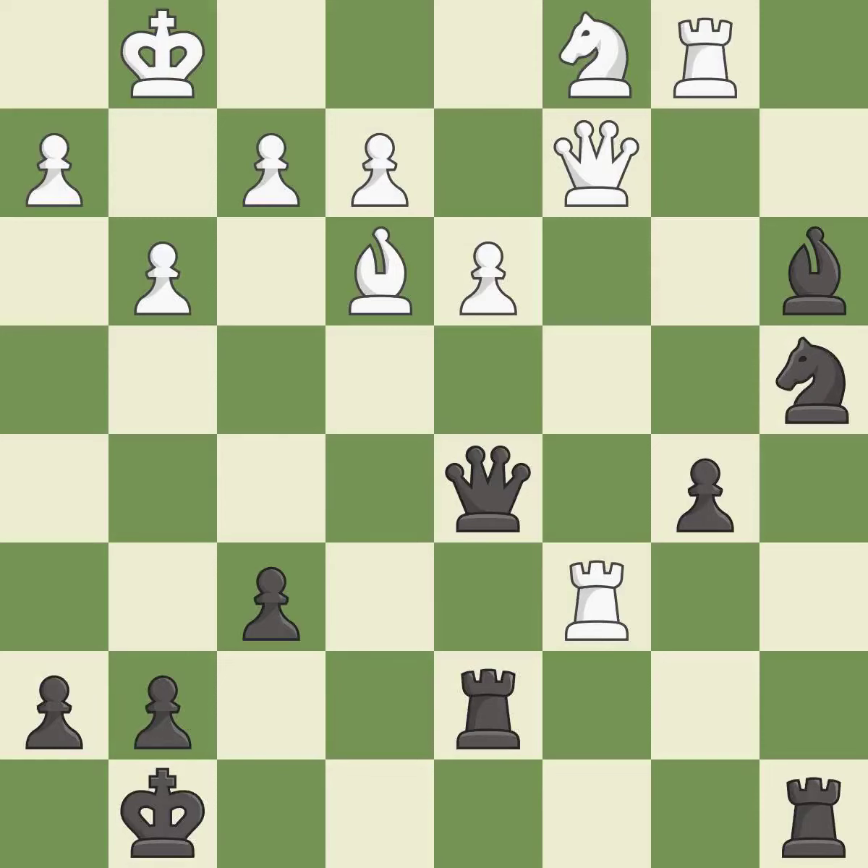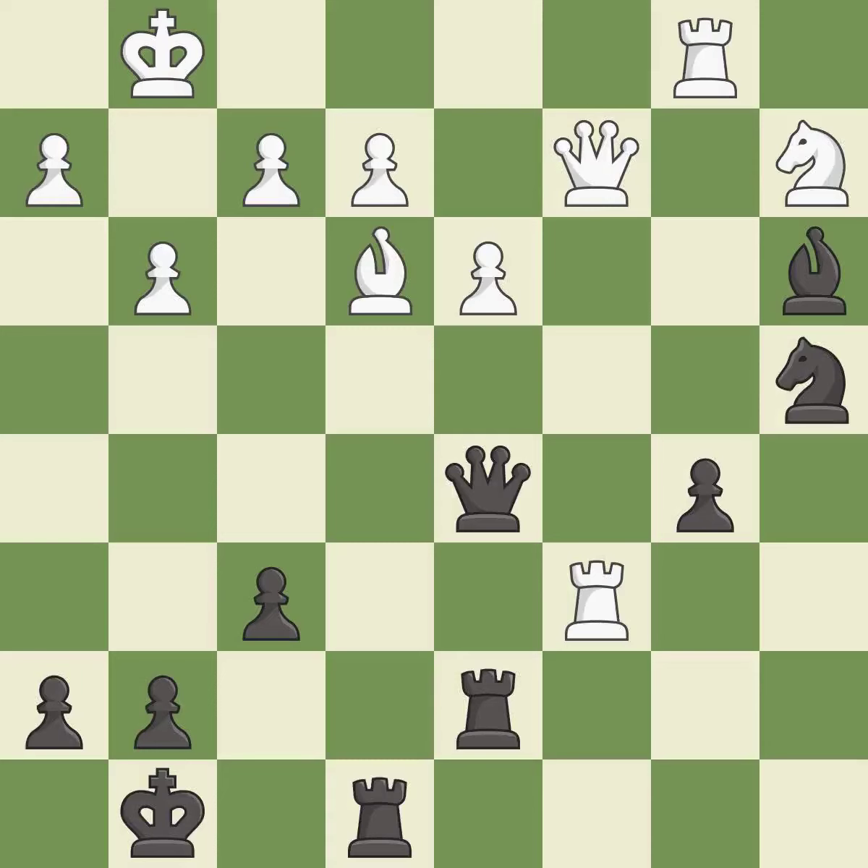The pawn is now passed because it can no longer be challenged by opposing pawns as it tries to promote. This threatens to push a passed pawn towards promotion — it is best. This ignores an opportunity to offer an equal trade of pieces — it is an inaccuracy. This overlooks an opportunity to threaten winning a knight — it is an inaccuracy. This allows the knight to control more squares — it is best.